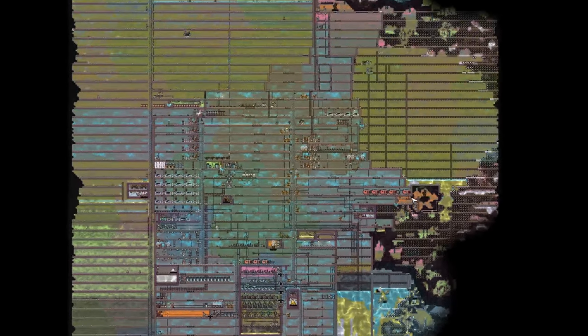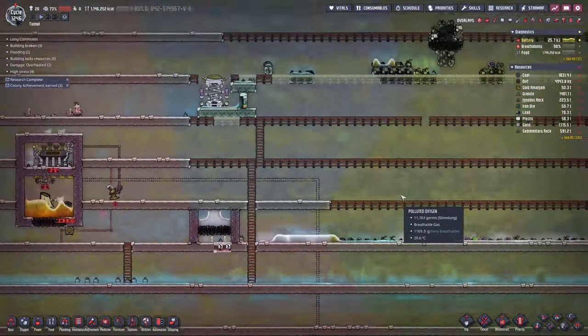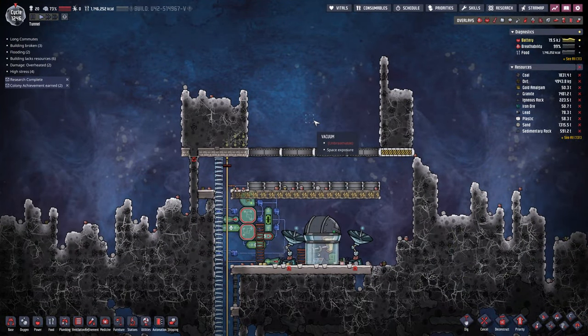Hey guys, how's it going? It's Hayt here, and we're back with a brand new episode of Oxygen Not Included. Here we are with our little automatic open-door, close, smash, grind machine. As you can see, we're building up a bunch of regolith here. We've got to eventually get rid of it, but for now I don't think it matters too much.